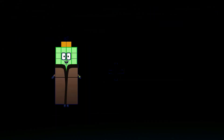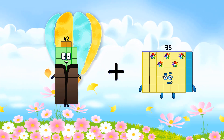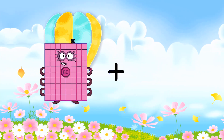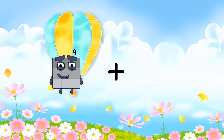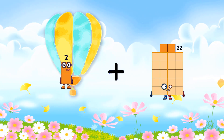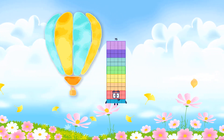52 minus 17 equals 35. 52 plus 55 equals 107. 47 plus 48 equals 95. 58 plus 57 equals 115. 55 plus 47 equals 102.